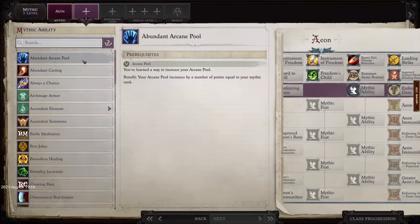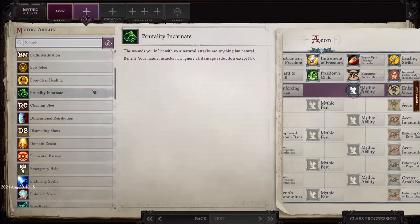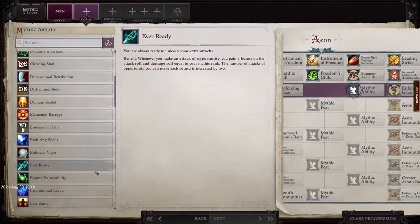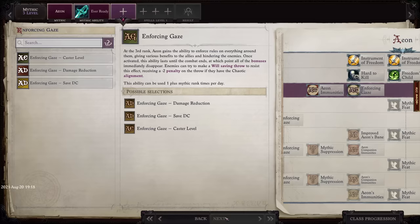In our third spot we have the Aeon. While the Aeon has some cool mechanics that are very good at making you tankier and helping out your party in general, the main thing that sells me on the Aeon is the story. Story-wise, the Aeon feels very cool because you get to influence some events that are talked about directly in the game. While all of the mythic paths have pretty cool stories, the Aeon's really stood out to me and I really enjoyed it a lot.